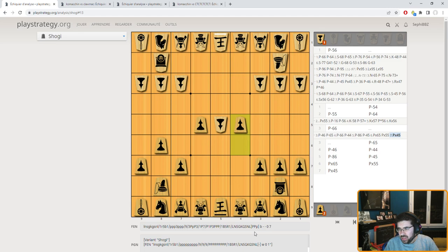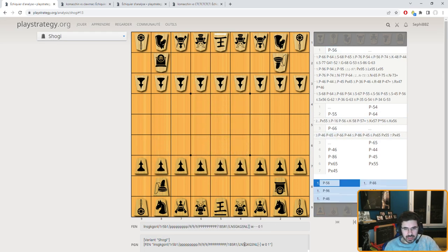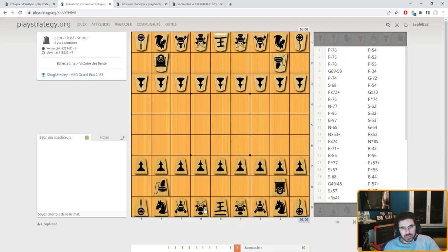Shogi is not so strategic — it will be a lot of tactics. You'll have to find combinations to checkmate, sacrificing many pieces. In a game there should be a balance between strategy and tactics, but clearly Shogi is more of a tactical game, whereas chess is probably more balanced between strategic and tactical play.